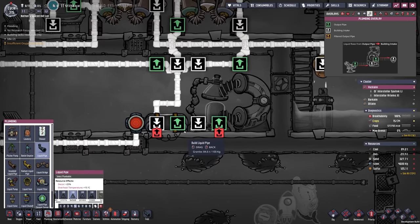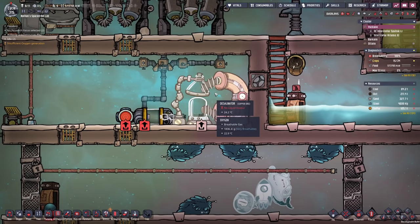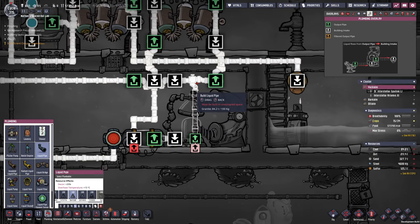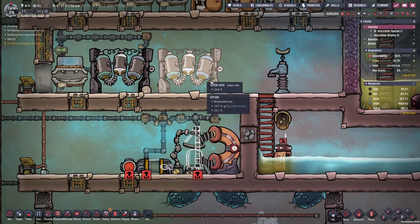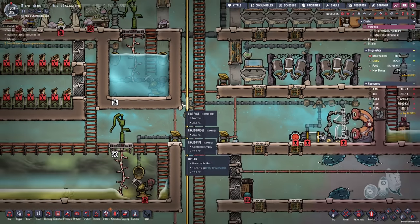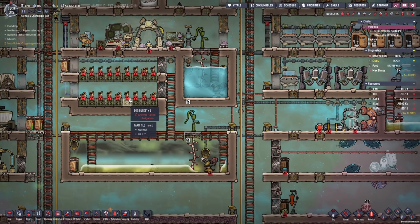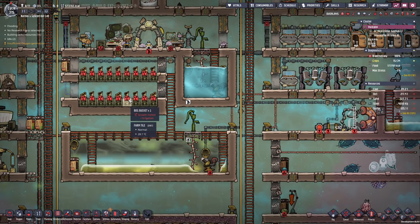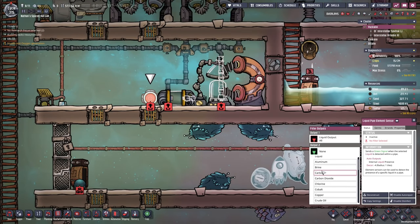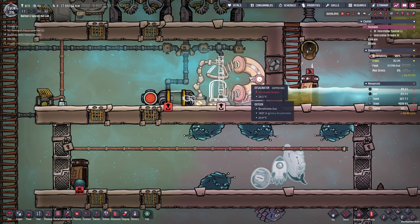Looks like my dupes finished building here. So we need another connection into the desalinator, and then obviously all we need to do is connect it to the output of the water sieve so it can also go directly into our liquid reservoir. Eventually I also would like to get rid of my farms here and actually expand my water storage. With that out of the way, all we have to do is filter out brine, and that should be the end of the story.